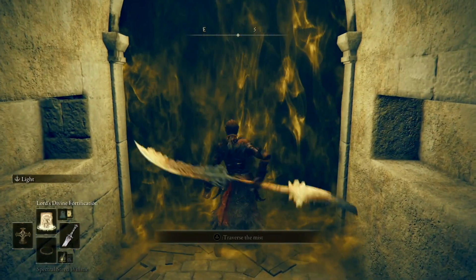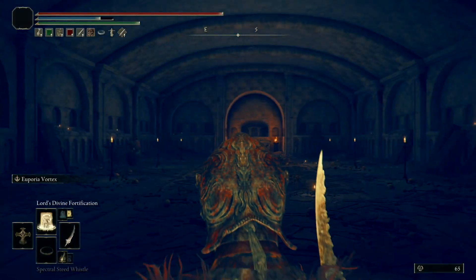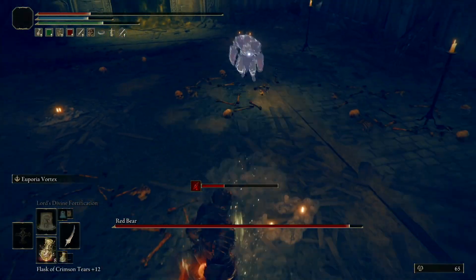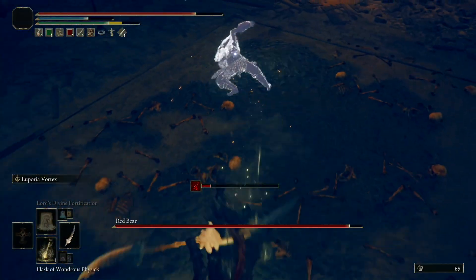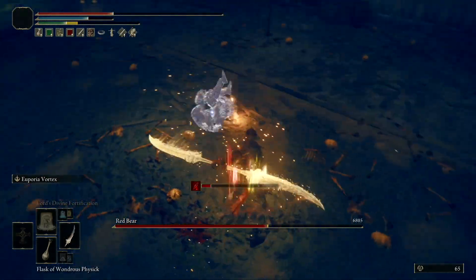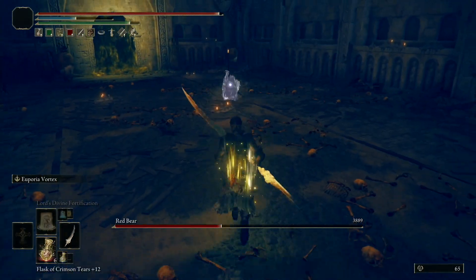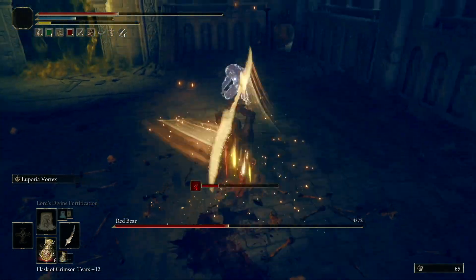There are two weapons you can use to defeat this boss. I'm using Euphoria plus 10 because this weapon got really buffed after the latest patch, patch 1.13. The other weapon you might want to use is the Relic Sword, which is a sword you get for defeating the Elden Beast. This sword is really great because you can attack these enemies from a distance and stagger them, so you just keep spamming the special attack until you defeat the enemy.